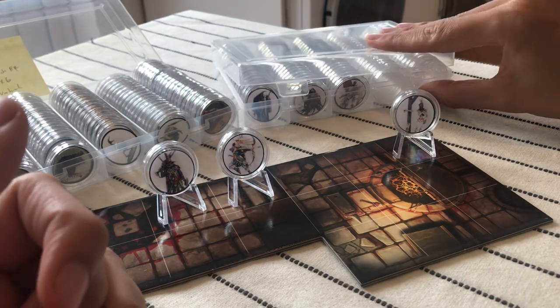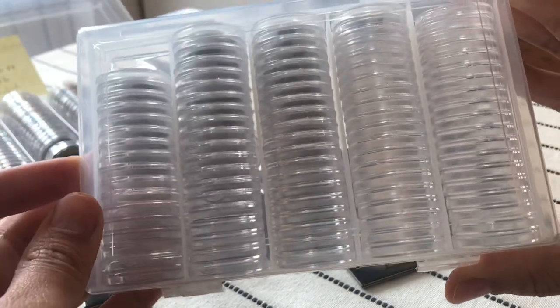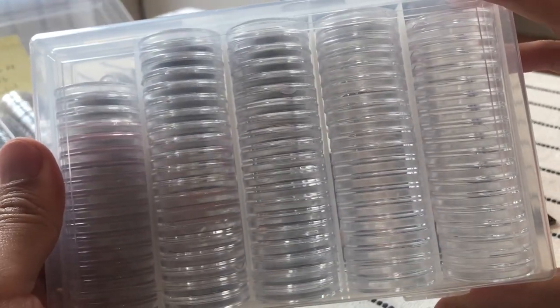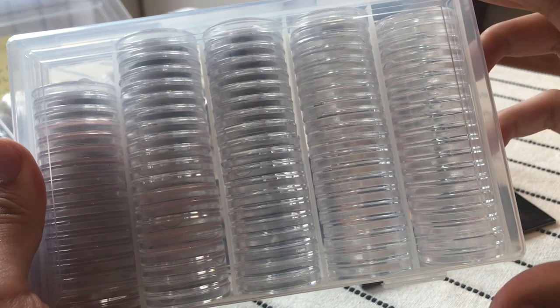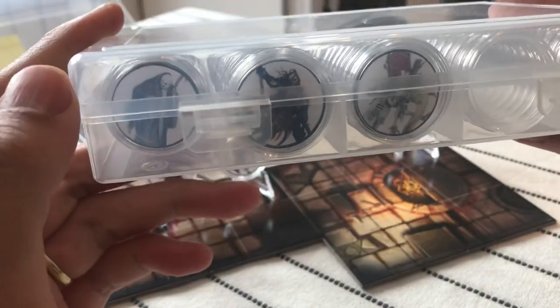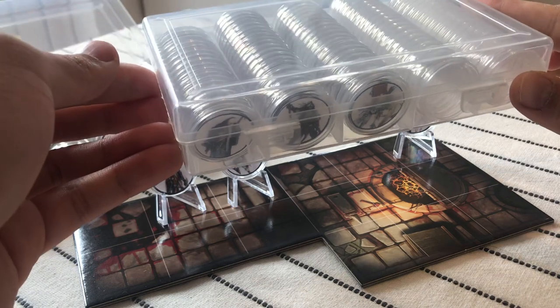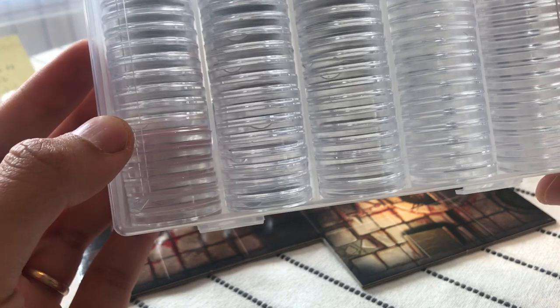They normally come in boxes because if you buy in batches they're cheaper. Normally they come in boxes of hundreds — in this box there are a hundred tokens, five columns each with 20 tokens. They're very handy because you can store them. You can see the size comparison — this is smaller than one of these tiles, so you can buy them in batches and store a lot of tokens.